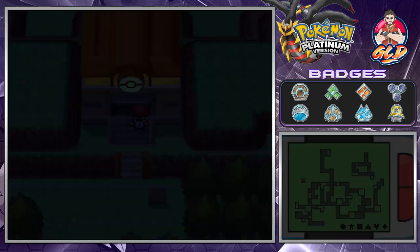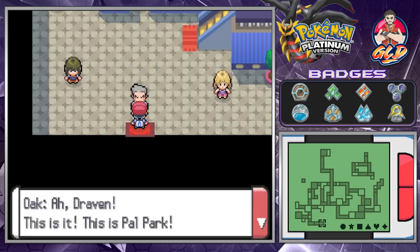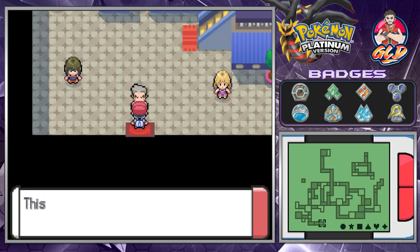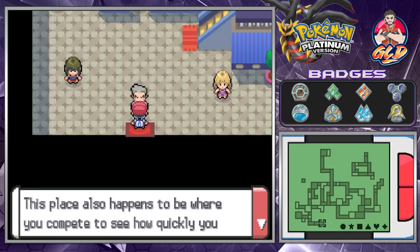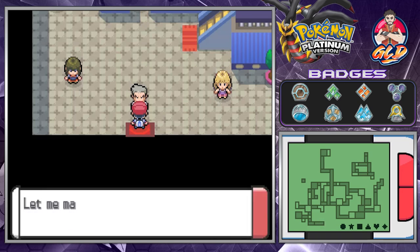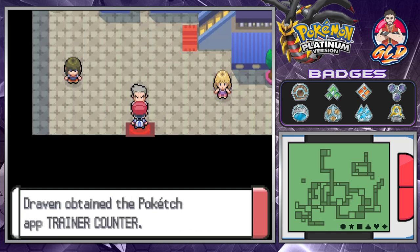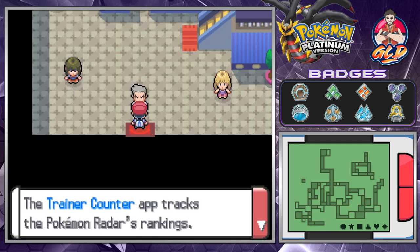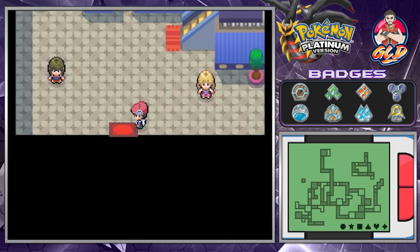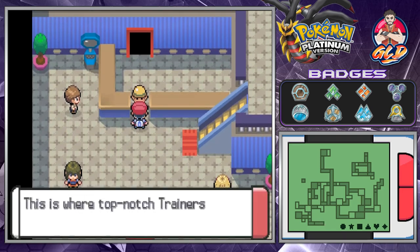Here we are at the Pal Park — the place of new beginnings. Professor Oak is waiting for us. He says: 'Pokémon from around the country can be brought here — from places like Kanto and Hoenn. This place also happens to be where you can compete to see how quickly you can catch those Pokémon. Let me make a gift of this Trainer Counter app for your Pokétch.'